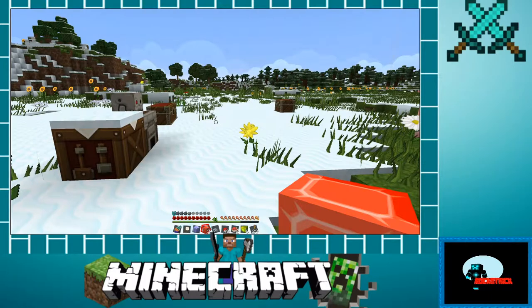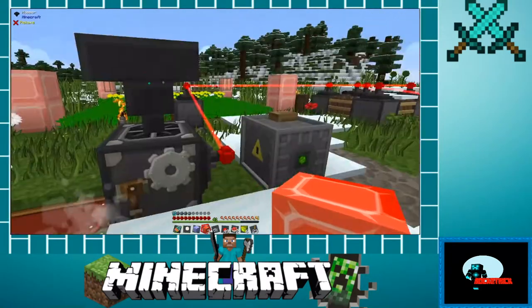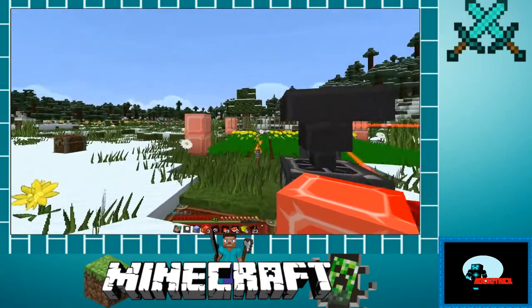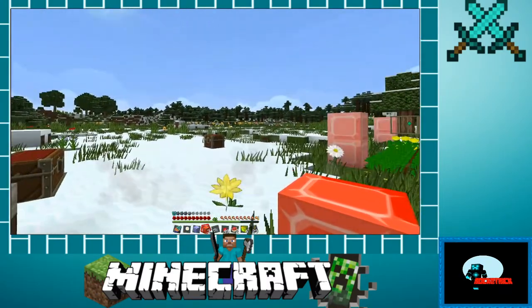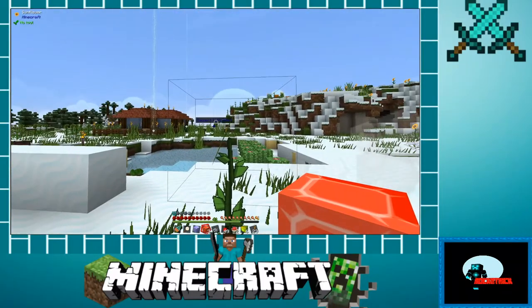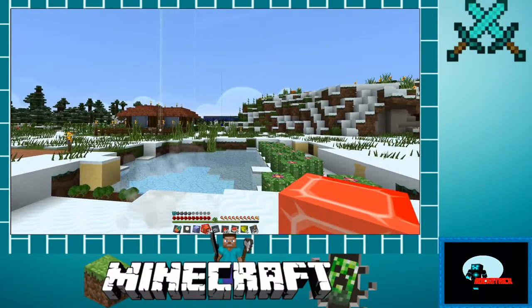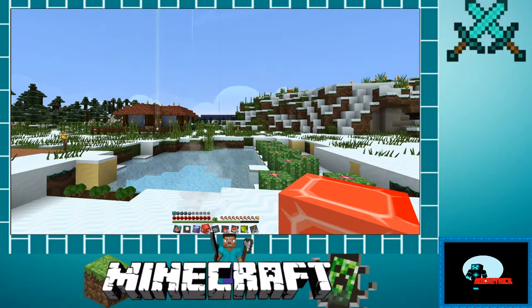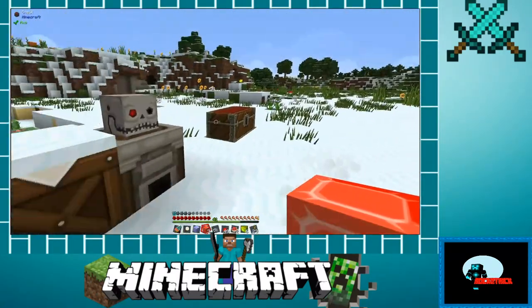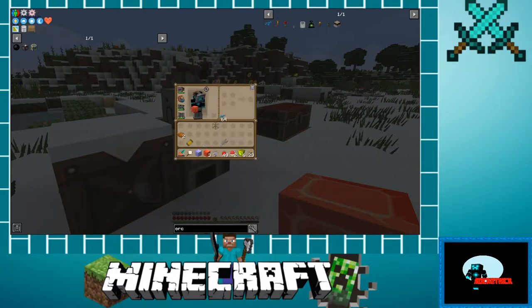Okay everybody, I'm back. That took about 20 minutes to find some orchids - that's crazy, almost like trying to find cactus. I can show you where the cactus was - the desert is right there, about 1900 blocks away. I spent a long time going out there to find cactus green. Anyway, we've got a bunch of blue now so let's go ahead and get this done.